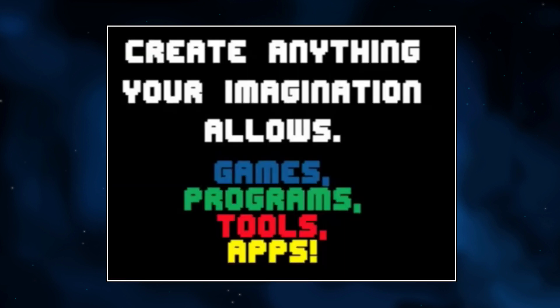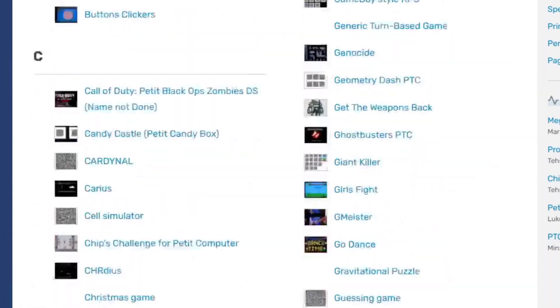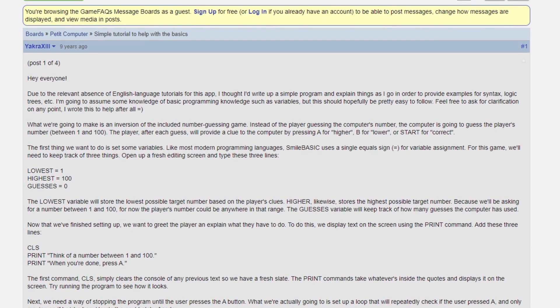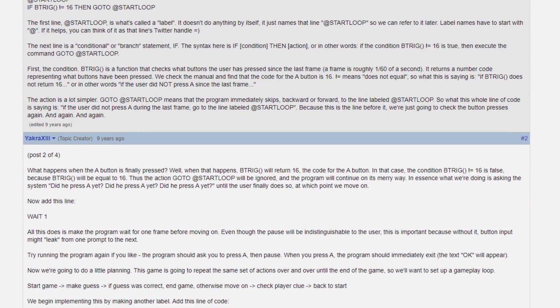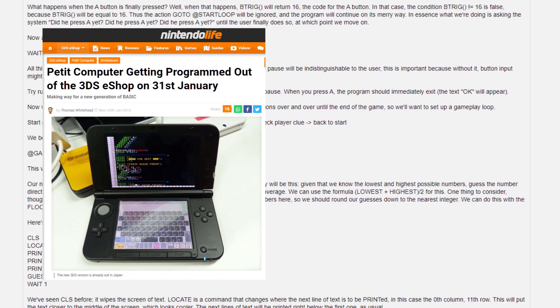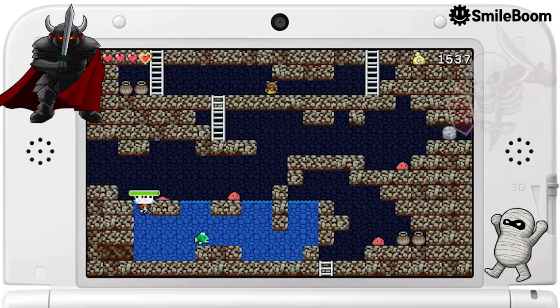I'm not a programmer in the slightest, so the real reason I bought this title nearly a decade ago was because up-and-coming programmers would try to write and code their own games using this BASIC software. During its peak, there were programmers on the GameFAQs forums helping each other out, coding certain games that just weren't available at the time. Petite Computer would unfortunately be removed from the eShop due to an exploit, but its replacement, Smile Basic,